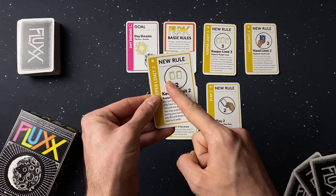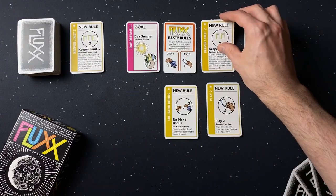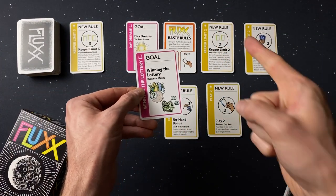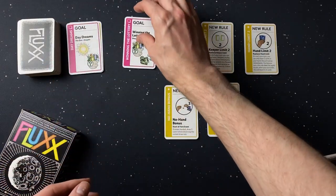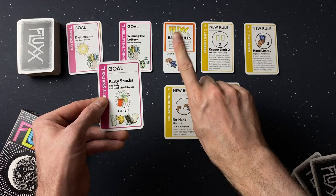However, if a new rule card contradicts a previous rule card, discard the older one. Goals dictate the victory conditions. Place them face up in the centre of the table and discard any previous goals. If there isn't a goal on the table, the game can't be won.